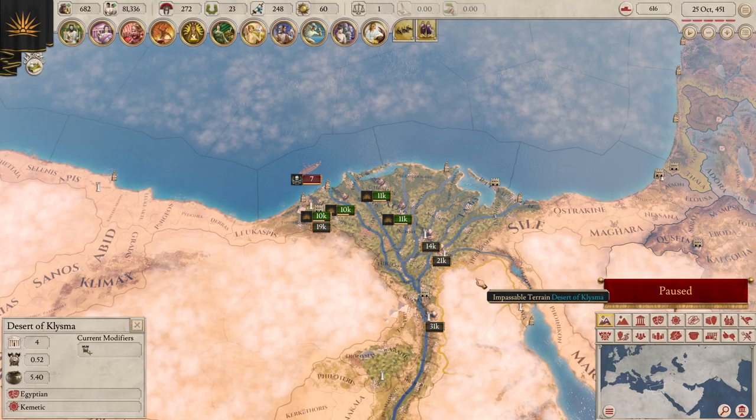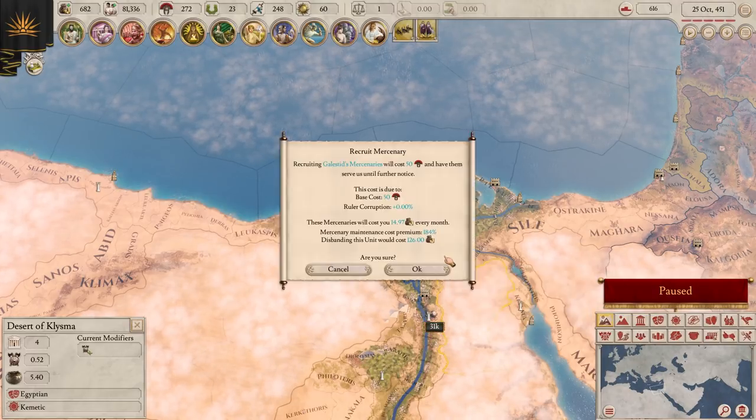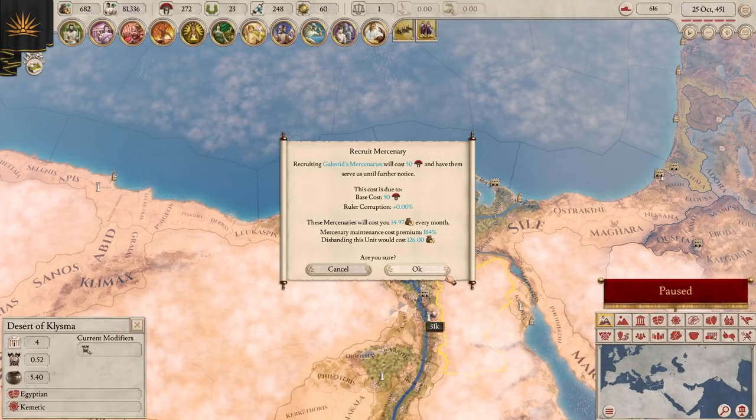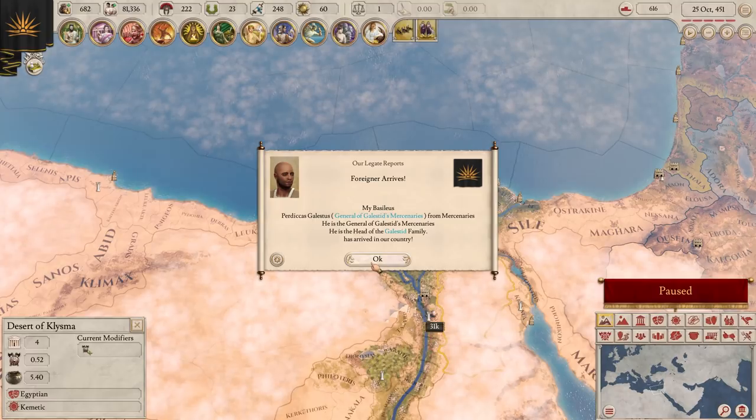If you ever find your manpower reserves getting low or just need troops fast, you can hire mercenaries. You find them wandering around the world. You don't pay mercenaries upfront, but you do pay them a fee to stay in your employ, and then pay them a lump sum when you fire them. If you don't pay the mercenaries, they can cause problems.